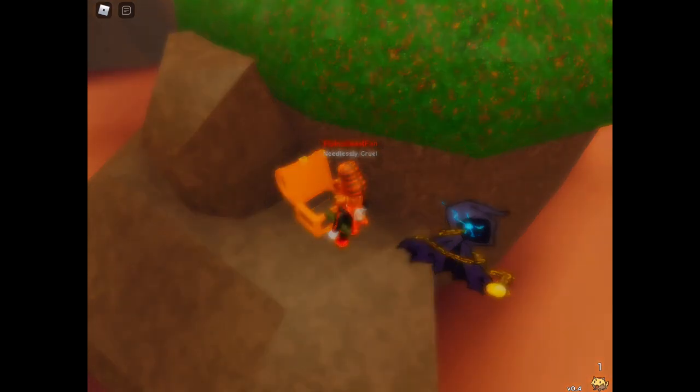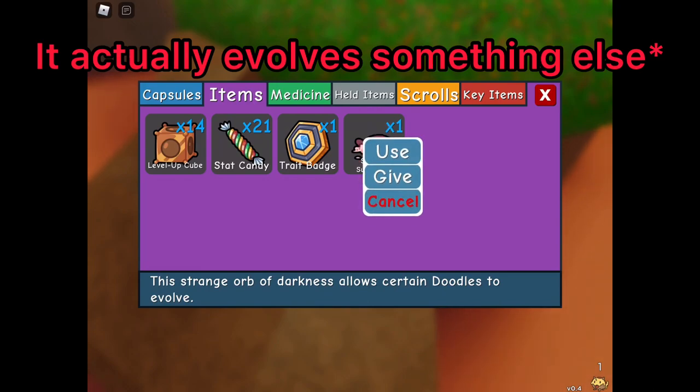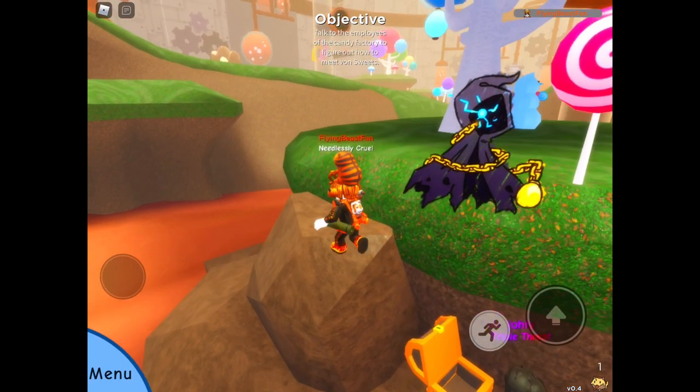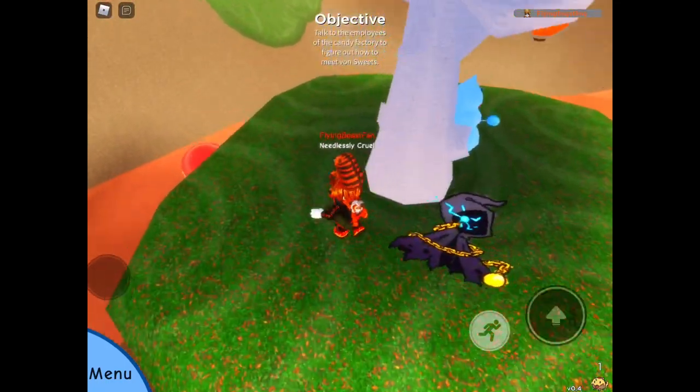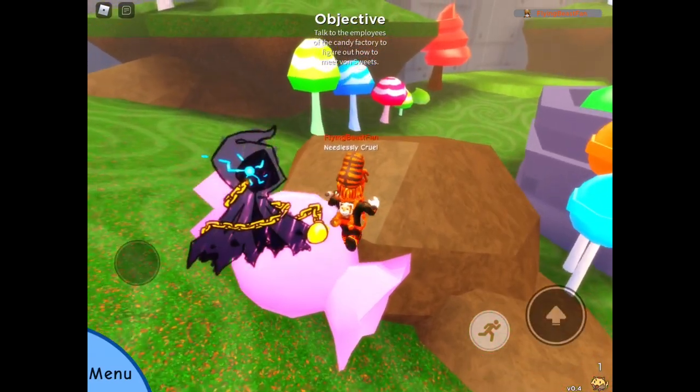What does that do? It is basically like an orb of darkness, but it's a substance this time. So you can evolve your Dramas, you can evolve your Kuosu. That is the first reward — probably one of the better rewards here. I might test it at the end of the video, because it is different to the orb of darkness.